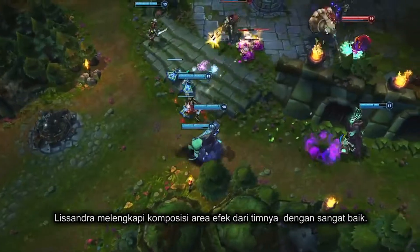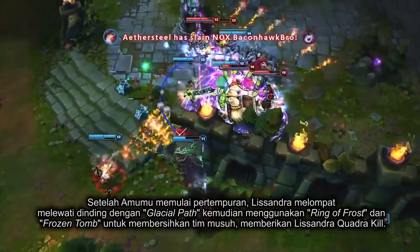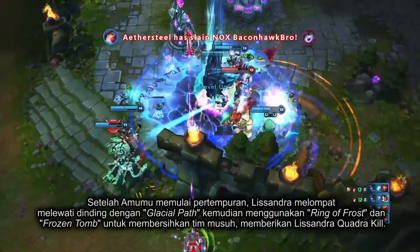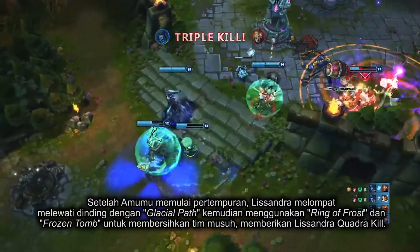Lissandra complements area-of-effect team compositions extremely well. As Amumu engages, she hops over the wall with Glacial Path into Ring of Frost and Frozen Tomb, which absolutely eviscerates the enemy team, giving Lissandra a Quadra Kill.